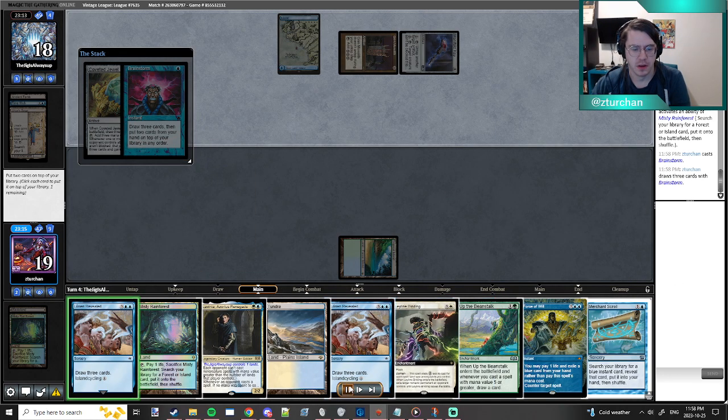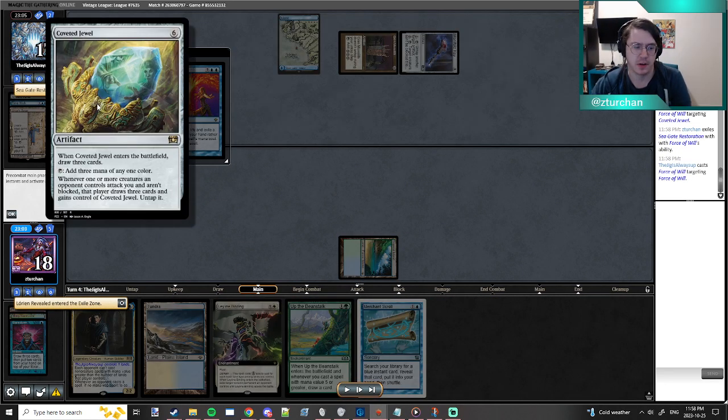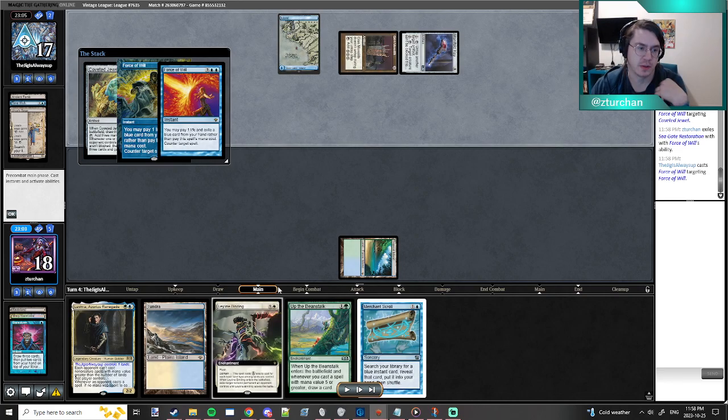I'll pause it here. For anyone who doesn't know what Coveted Jewel does — this is a Commander card that came out a few years ago. It's a six-mana artifact that ETBs drawing three cards, taps for three mana, and whenever a creature your opponent controls attacks and isn't blocked, they draw three and get it. You play hot potato with it — it's kind of like the Monarch.